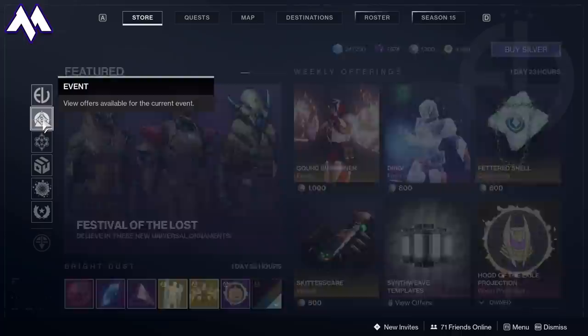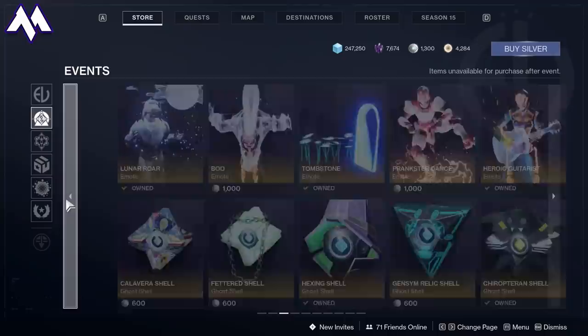In case you've been hiding under a rock while playing Destiny, there are some amazing new cosmetics at the Eververse store for Festival of the Lost, including the much-celebrated Dinosaur Armor, as well as the really cool Spider Sparrow.